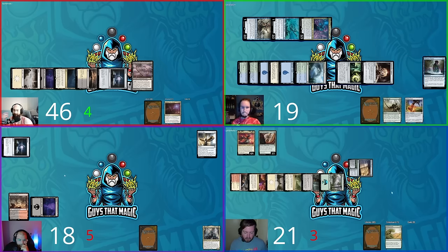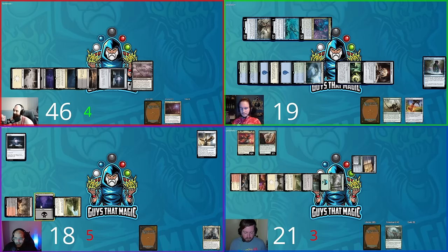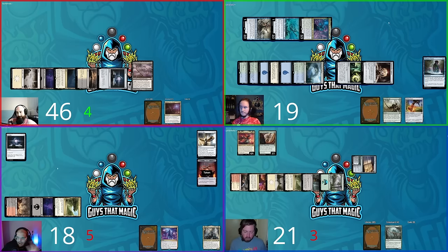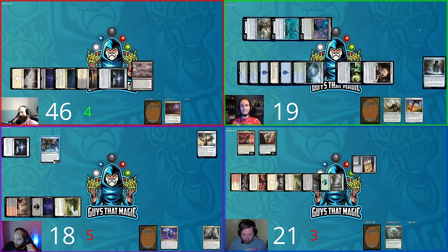Hunter untaps, taps four, and plays Monster Manual — paying two and tapping it to put a creature from hand onto the battlefield. He puts Pantlaza back on the field from hand, triggering Discover four. Hunter is still land-light and discards three cards at end step. Steven untaps, Herald's Horn triggers — not a pirate but it's an Exotic Orchard. Steven gets blue mana and casts Prismari Command: draw two, discard two, and create a Treasure.